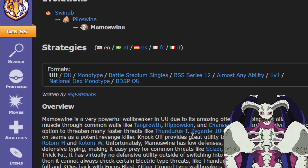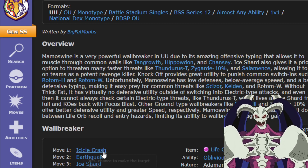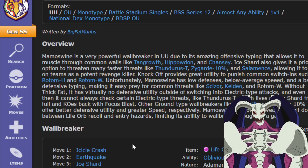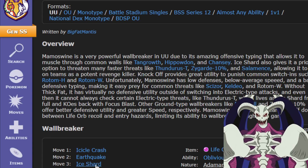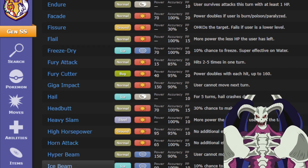It also has really good moves — for example Icicle Crash, Earthquake, some really strong STAB moves. You also have Ice Shard, which is a priority Ice move that always goes first unless a higher priority move or a faster priority move is used. Knock Off is available too, and you can even give it Stone Edge if you want.